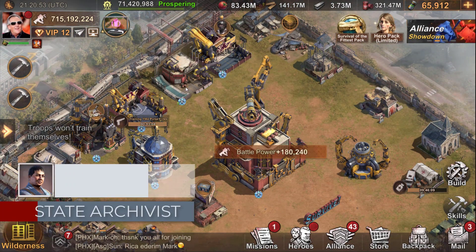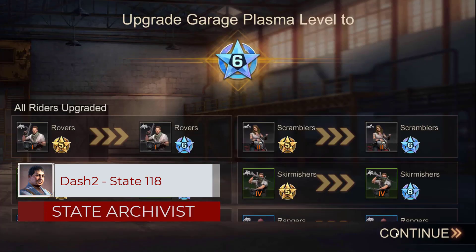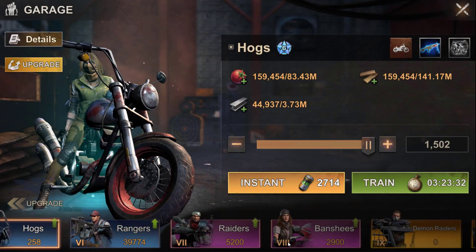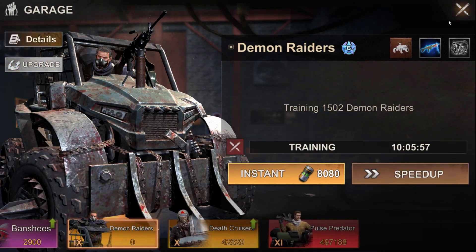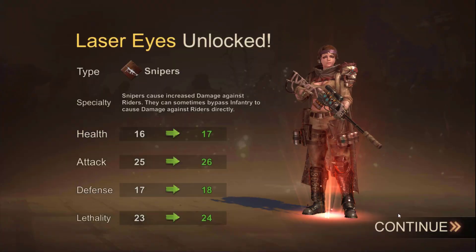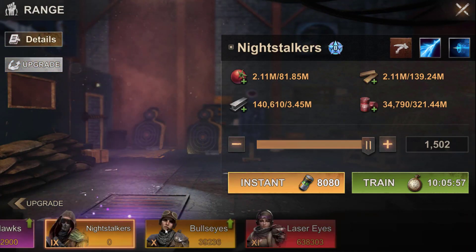Hello everyone, I hope you're well. Today we meet again for a special video. We are going to talk about the new season of Migo, which will be Season 2, but it is also at the same time Season 3 of the world event. We will see everything today: how to unlock the Wall Destroyer, the instant gathering skill, and every bonus of this season.